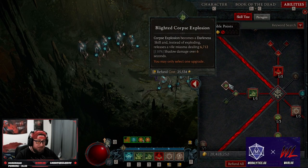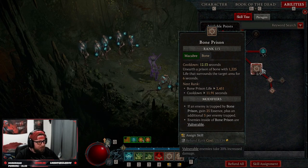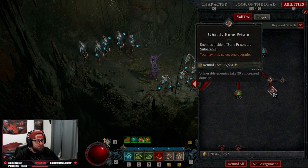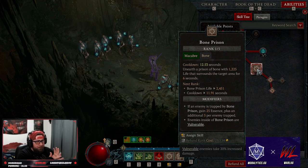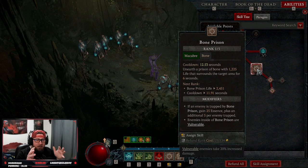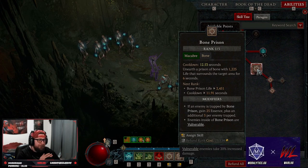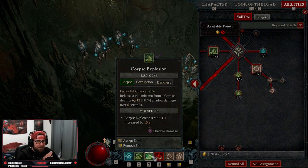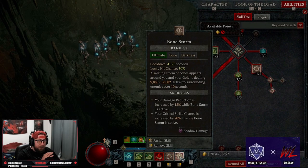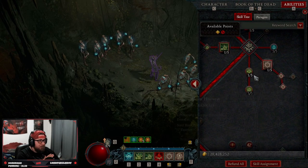We're taking Bone Prison — one of the MVP skills — into Ghastly so it makes everything vulnerable. My chat mentioned there may be a bug where Bone Prison auto-triggers the Ring of Mendelin, letting minions do massive damage. Even if it's a bug and gets removed, we still have a 50% lucky hit chance from Bone Storm and a 51% lucky hit chance from Corpse Explosion, so Bone Storm always being up means we'll always have that lucky hit proc.